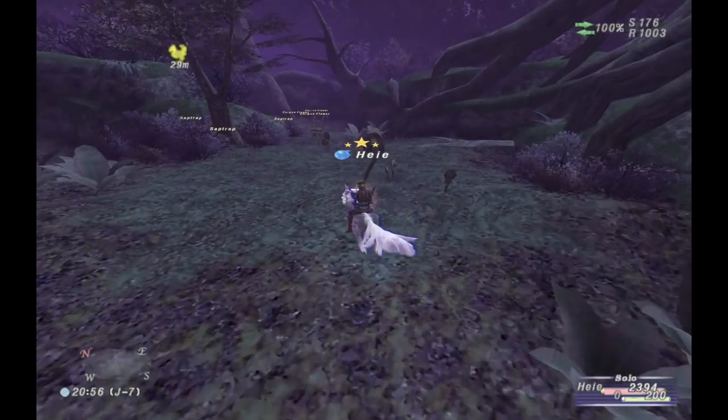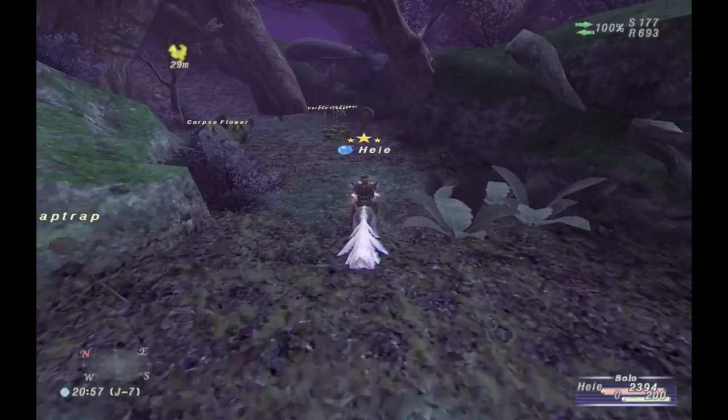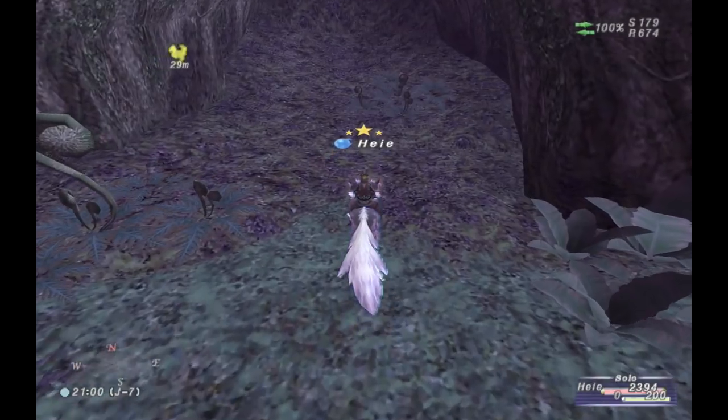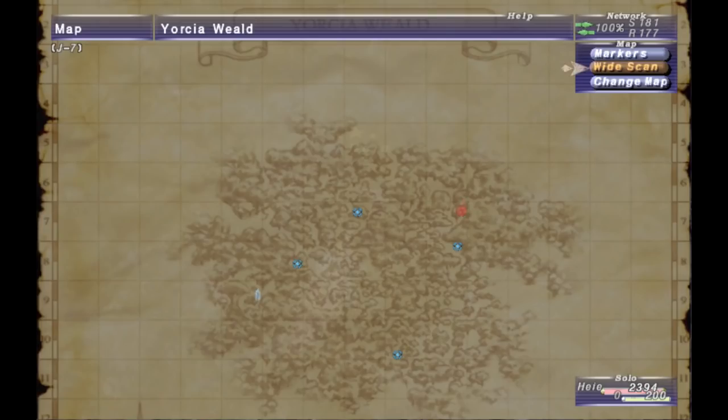What's up adventurers? Here's Cloud Chief and in today's video I am bringing you the Eorcia Delve. The entrance to this Delve is just north of the Frontier Station — just head north to J7 and you should be able to find it.